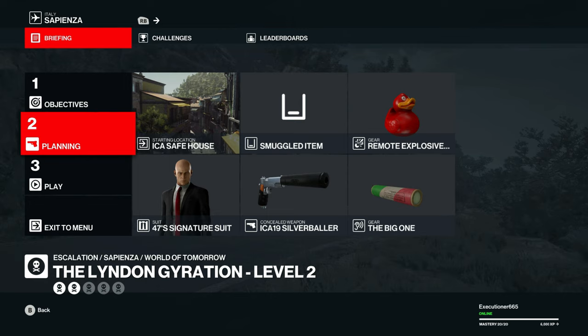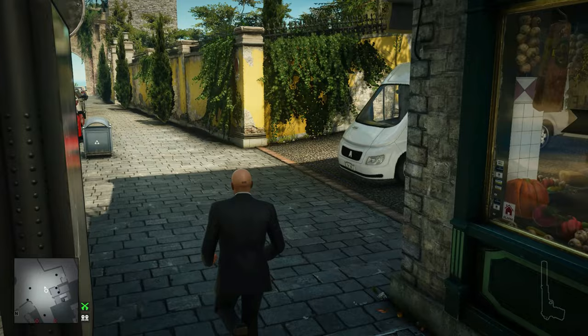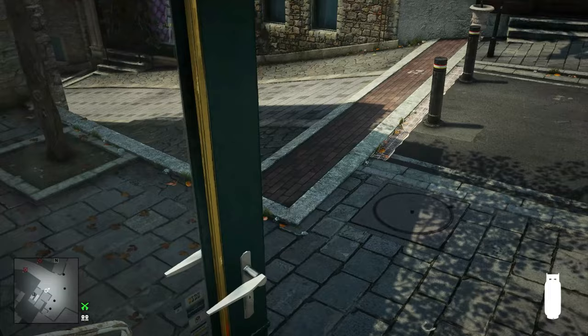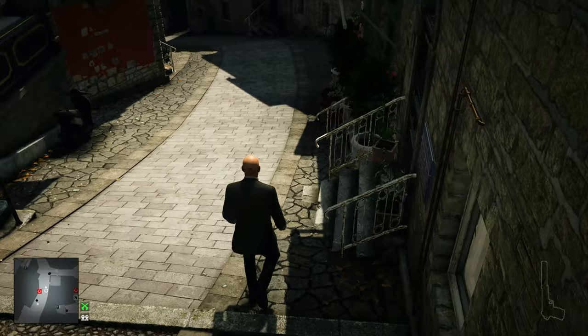It's time — we're going to start in the safe house and run downstairs right away. For this guy we're going to use this little combo that I love to use here: let's shoot inside the meat shop a few times to freak everybody out, then we can run in and grab the propane tank that's in the freezer. There's our target right there — we'll use the propane tank and the big one combination for him.